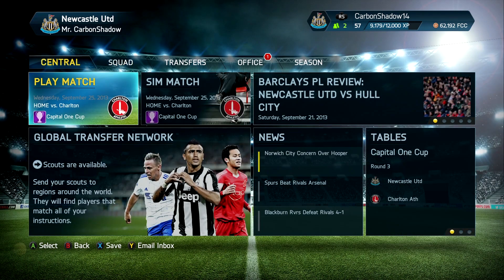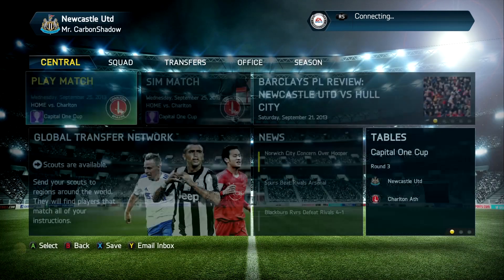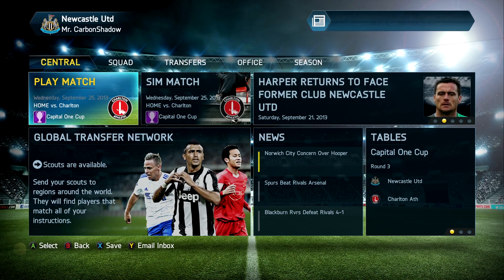We are playing Charlton Athletic — it is our second game in the Capital One Cup, round three. Hopefully we can continue our cup run after our 2-0 win against Huddersfield last episode. I'm quickly checking our emails: Michael Richardson is requesting playtime. He won't be available now, but I'll try to get him experience on loan in January since no one picked him up in the summer. Let's play Charlton Athletic!